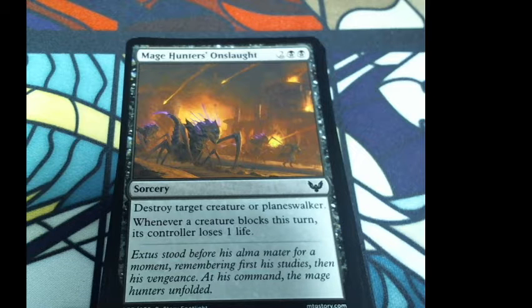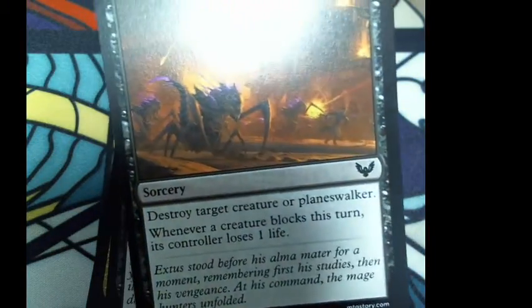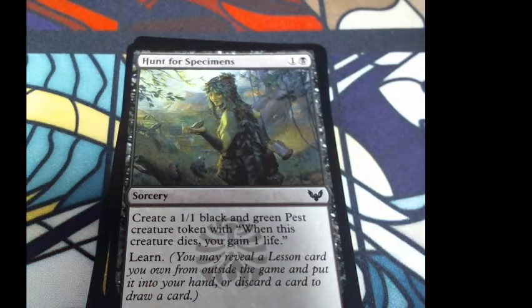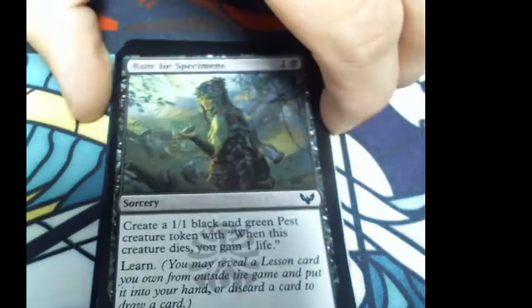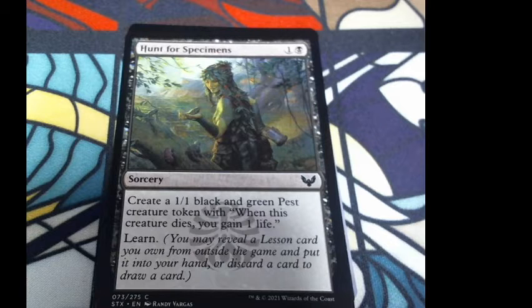Mage Hunter's Onslaught: destroy target creature or planeswalker. Whenever a creature blocks this turn, its controller loses one life. Flavor: 'Exeter stood before his alma mater for a moment, remembering first his studies, then his vengeance. At his command, the mage hunt unfolded!' Hunt for Specimens: create a 1/1 black and green pest creature token with 'when this creature dies, you gain one life.' Learn — you may reveal a lesson card you own from outside the game, put it into your hand, or discard a card to draw a card.